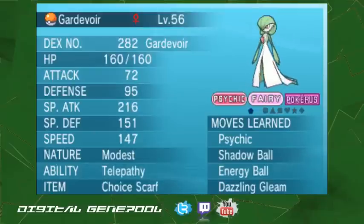Next up we've got Gardevoir — Psychic, Shadow Ball, Energy Ball, and Dazzling Gleam. I have a bunch of coverage there. I think she's probably one of the stars of the team. She hits hard, does well.